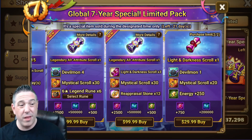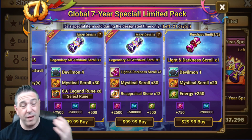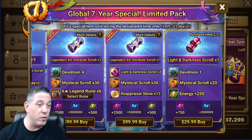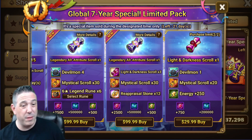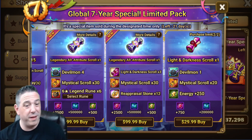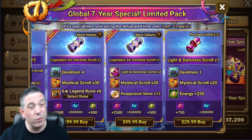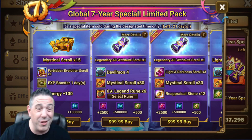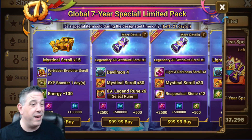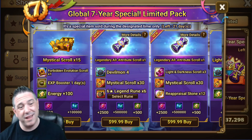The best value pack out of the 7-year limited packs is the one with four Devilmon. This one here with one Devilmon for $30 is actually a really good deal — 20 mystical scrolls are worth about a thousand crystals. This one is also a good deal: three LD scrolls plus a bunch of mysticals plus 12 reapps is genuinely good value. But from a progression perspective I liked the Devilmon packs more. There's also a pack with a forbidden nat evo scroll — it's pretty cool if you're brand new early game, but if you've been playing a while with lots of six stars, it's not for you.